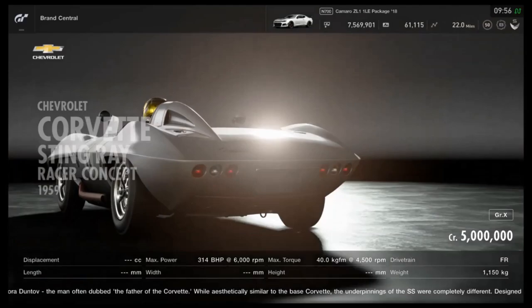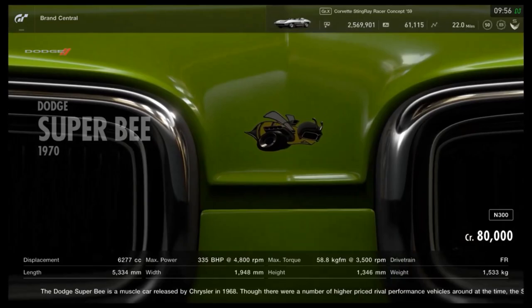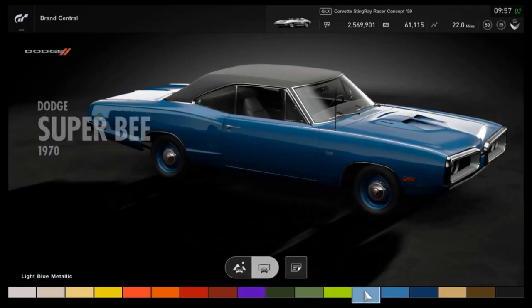Are we really surprised at this point? We do have Tokyo — or rather the rain variations of Tokyo — in particular, and you can also drive at night in the rain if that's your thing. You can see some rain driving, or more so wet track driving, in this video in the new Camaro.